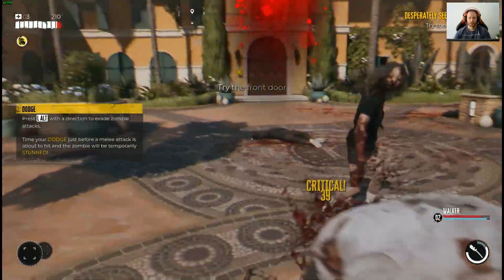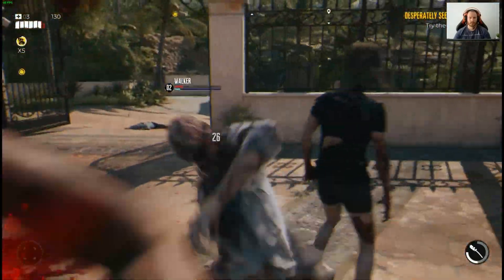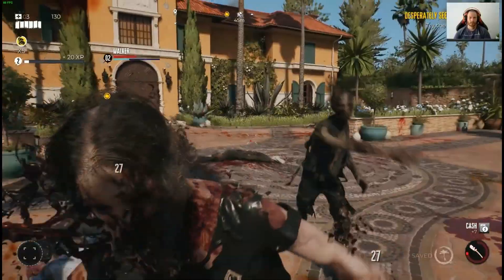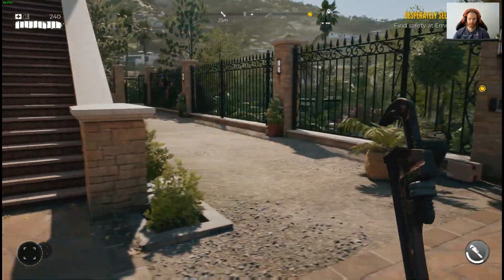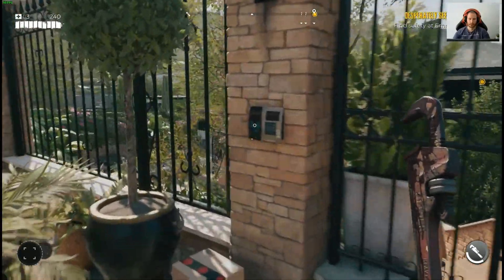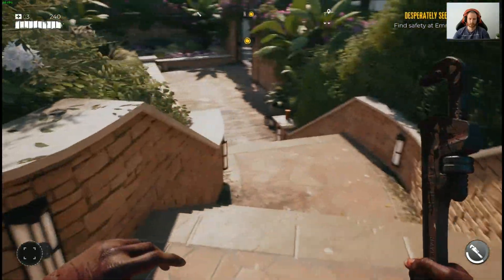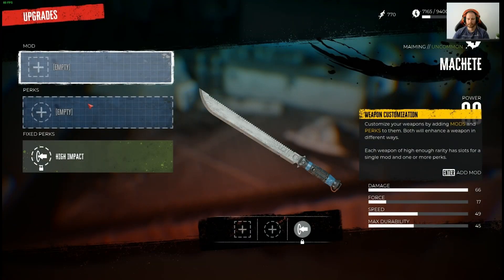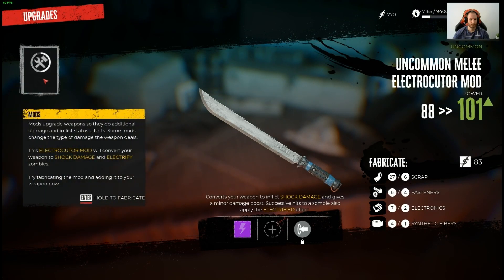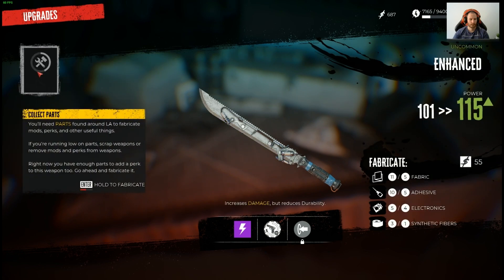And boy, does Dead Island 2 deliver on that front. The gameplay is better than ever, with fluid animations and realistic damage effects that make every swing of your weapon feel satisfying. The environment design is top-notch, with beautifully rendered wastelands and plenty of props to interact with. From edged melee weapons to devastating firearms, there's no shortage of ways to dispatch the undead. The crafting system has been expanded, offering the ability to create powerful weapons specifically designed to annihilate zombies.